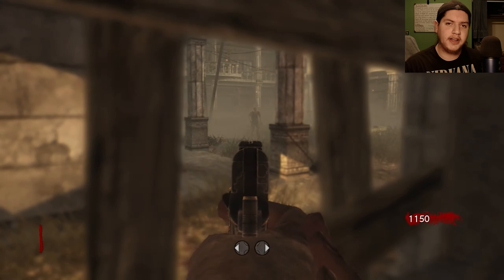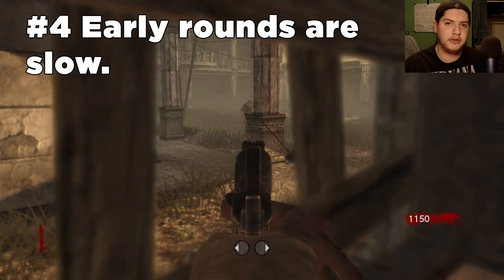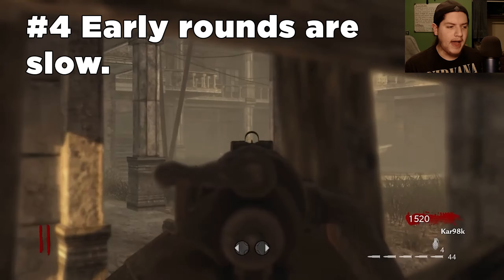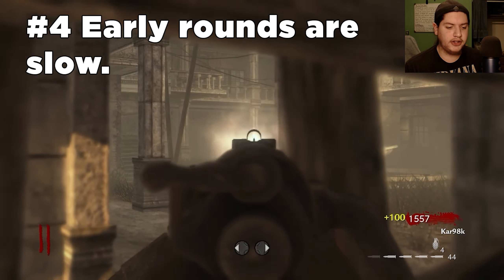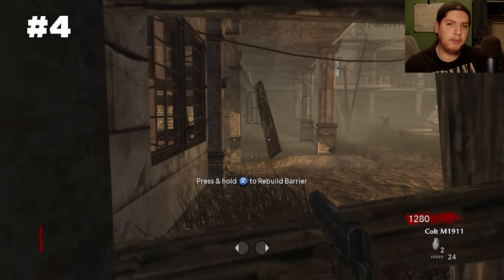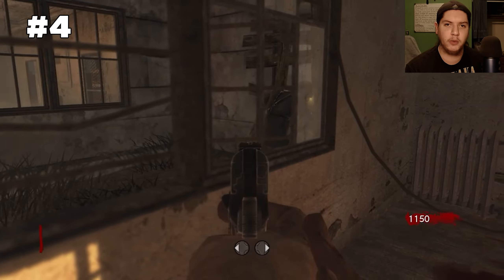Coming in at my number four spot is that the zombies take forever to get to the building on the early rounds. Just like Nacht, this map has the same issue. It's not so bad if you know the spawns and kill them with one of the weapons in the spawn room, but if you're trying to knife them for more points you have to wait a very long time for them to shamble up to the windows.